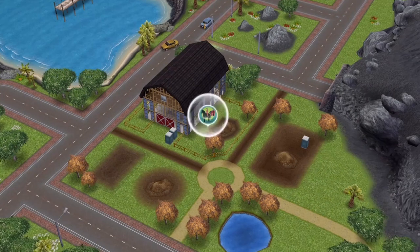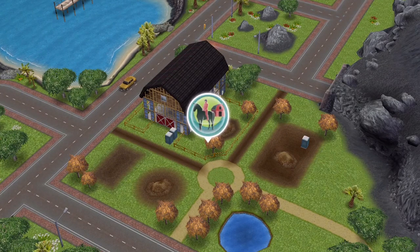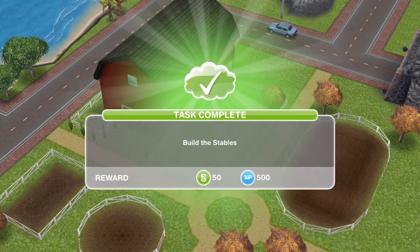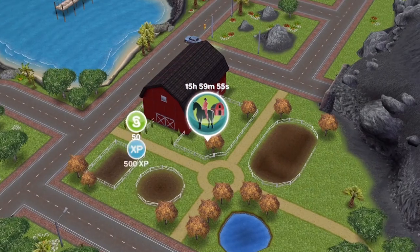The stables have now been built. When it's finished you'll get a pop up to tell you it is finished, and it will also be flashing. Go ahead and click on it. Task complete: build the stables.